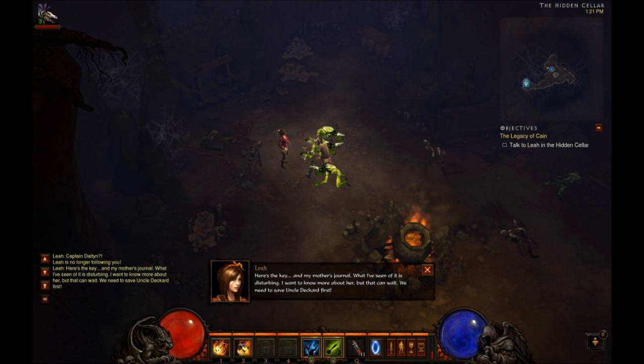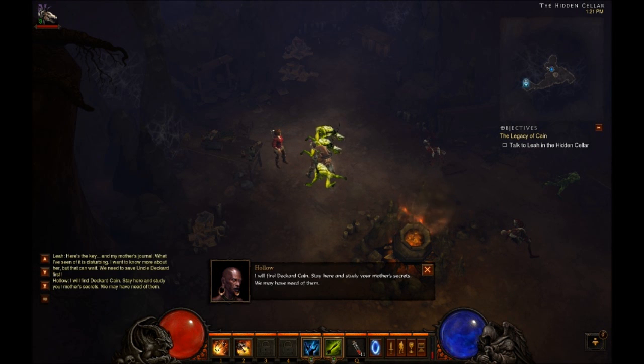The scene of it is disturbing. I want to know more about her but that can wait. We need to save Uncle Deckard first. I will find Deckard King. Stay here and study your mother's secrets. We may have need of them.